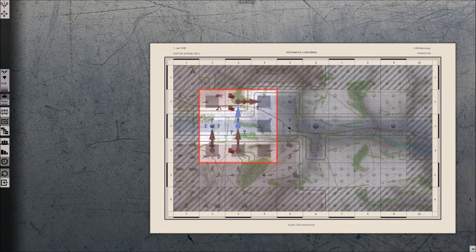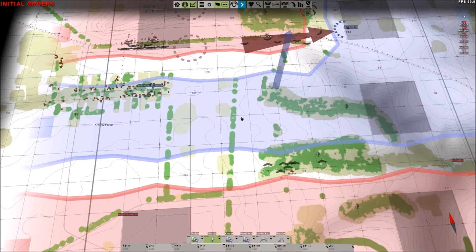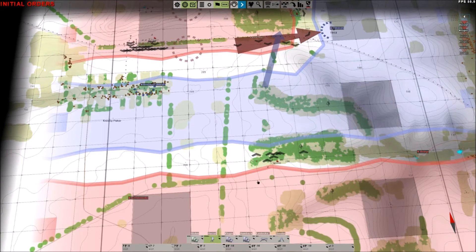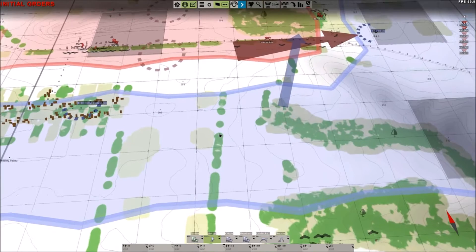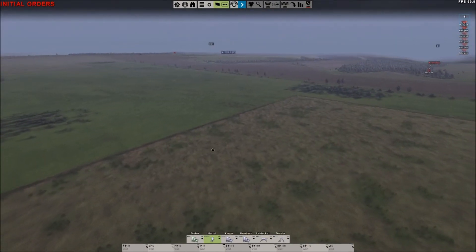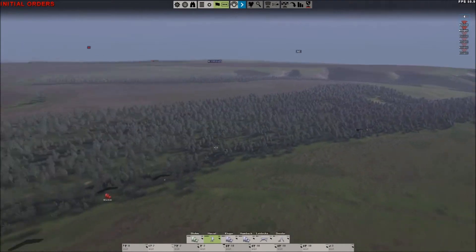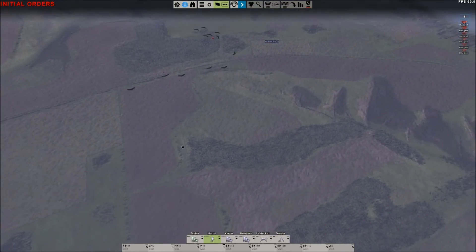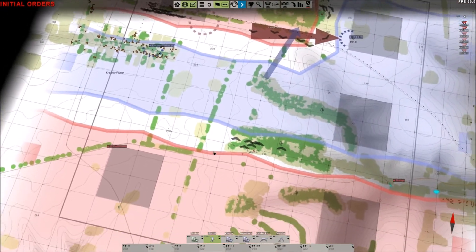This is the first battle. We are attacking this corridor that Russian troops are retreating through. We are now in battle mode, and as you can see it cut out a small portion of the overall map - that's where we will do battle. I can zoom in, and here we go into 3D mode, which is pretty nifty. It also chooses which units I can use in this battle.